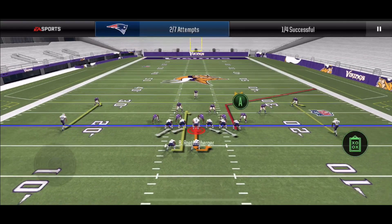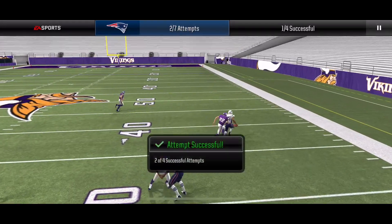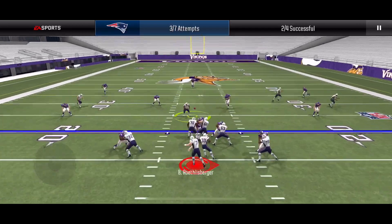For the second play, we are throwing a corner route to our tight end. What you want to do is wait for the cornerback to bite on the comeback route, and throw it behind him, just like that. For the next play, we have a halfback doing a check down route, so just semi-lob to him after he turns around.